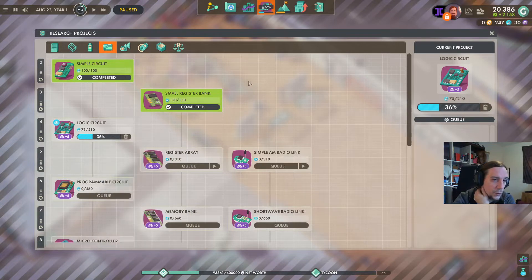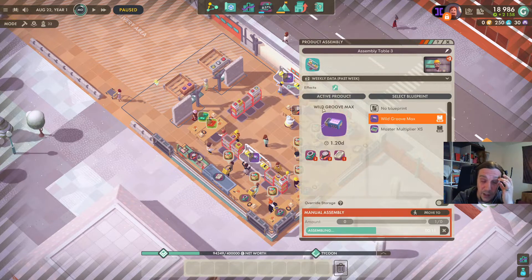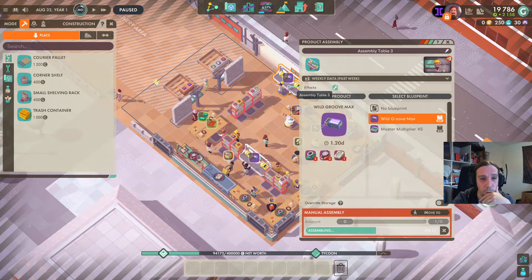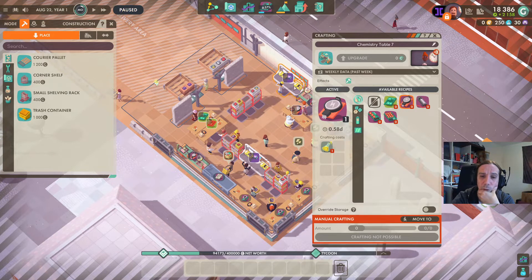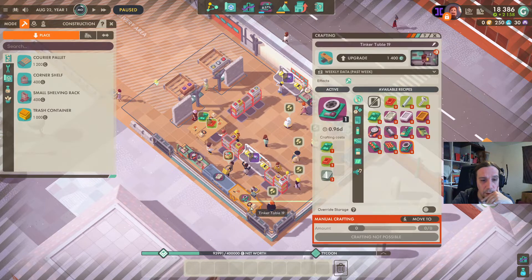We're overproducing like crazy. One of those produces one beeper in 0.58 days, so one table will be more than we need — go away. Two batteries needed per cycle: these produce one battery in 0.58 days, we need two in 1.2 days — we're overproducing there as well. Awesome. Same procedure: upgrade and dismantle. Can I multi-select those slots? No, I can't. But I can sort by state.